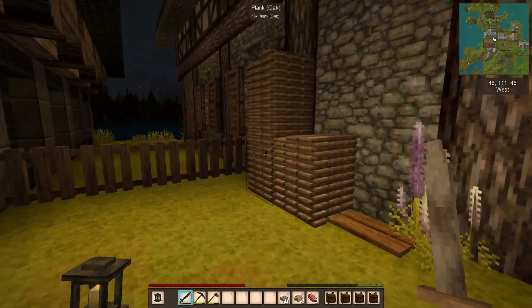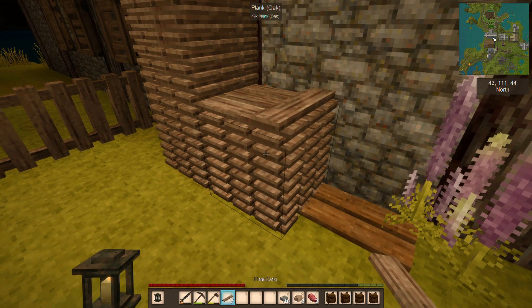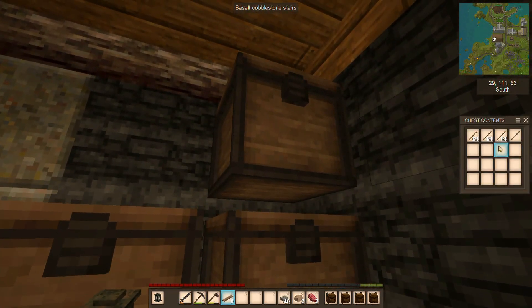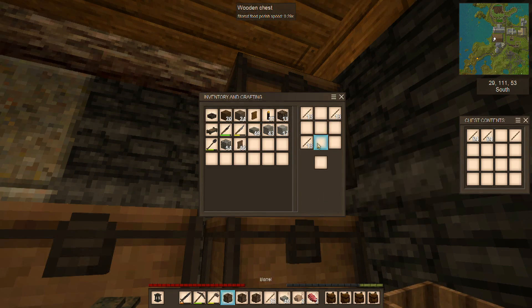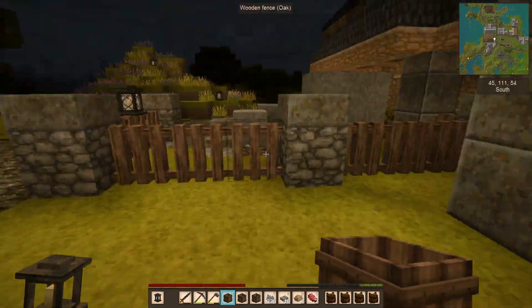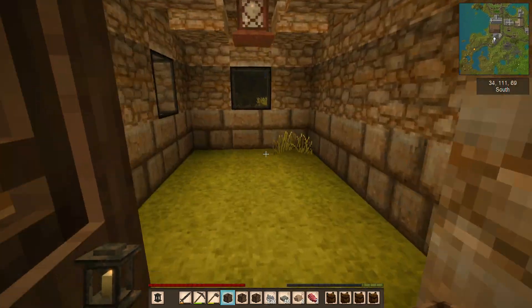One thing I am going to do here real quick because I think we're getting close to time on the episode - let's go ahead and make three barrels. We put a stick in each corner and then planks down the middle - yes that is a barrel. Then we'll go ahead and grab a bit of mortar - a whole stack of mortar - and we're going to go ahead and put this in this building here.